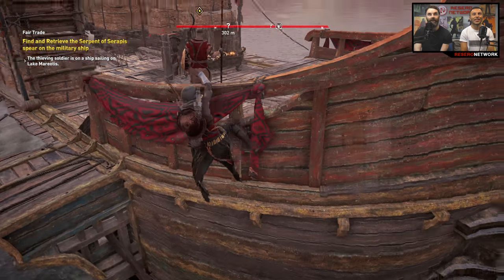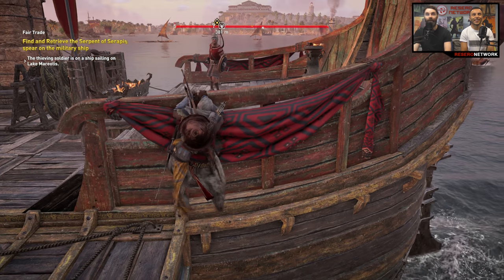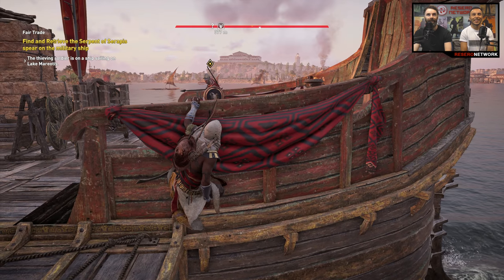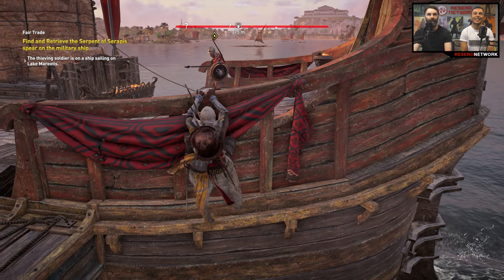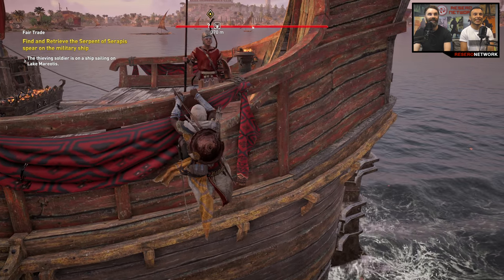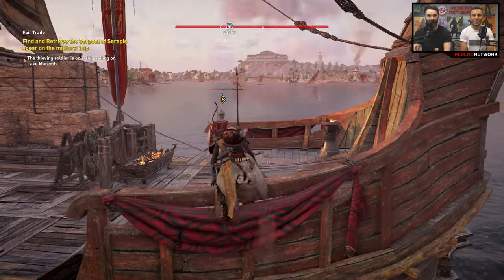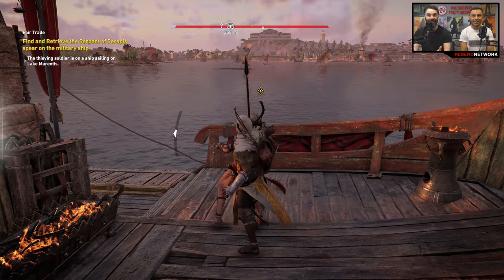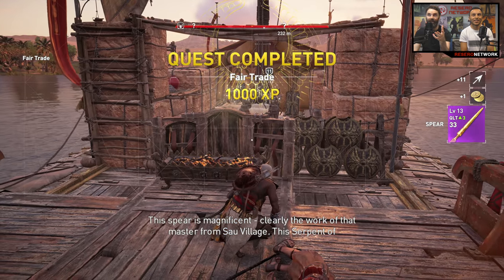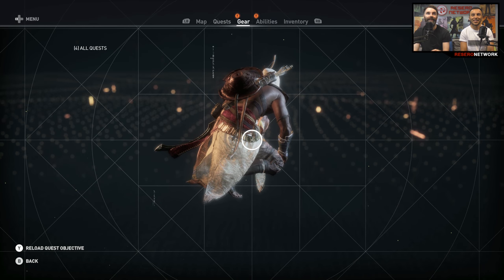I was gonna try and ledge kill this dude, so I whistled to distract him and bait him over to me. He didn't seem to be having it at first, but then he takes a weirdly circuitous route to get to me. The prompt doesn't come up to assassinate him, so I just went and took the more direct route. I've raised some suspicion but I've retrieved the spear straight away — gold spear quest completed.